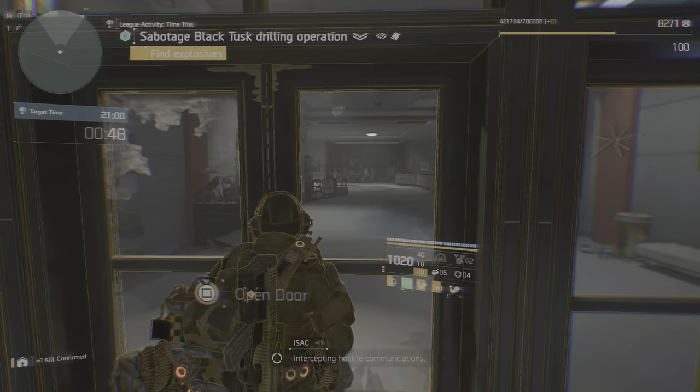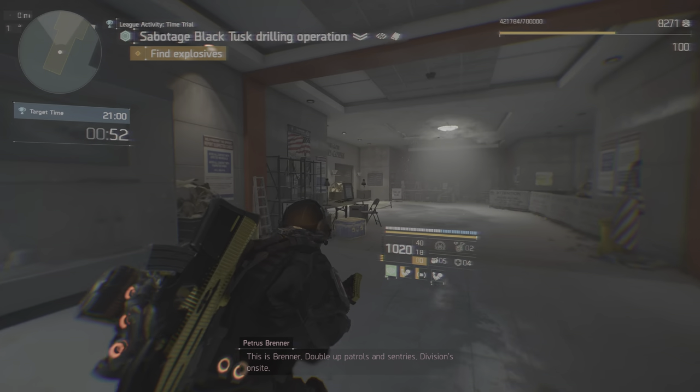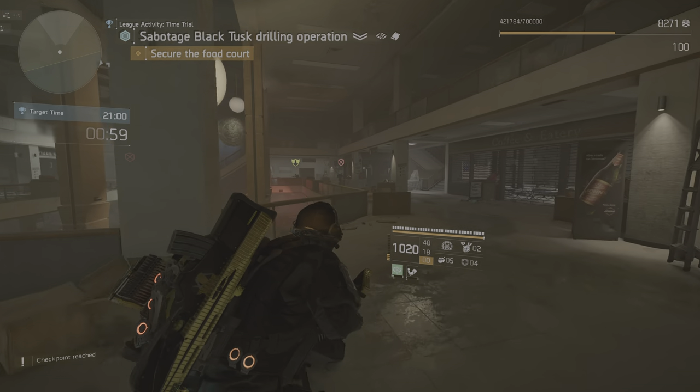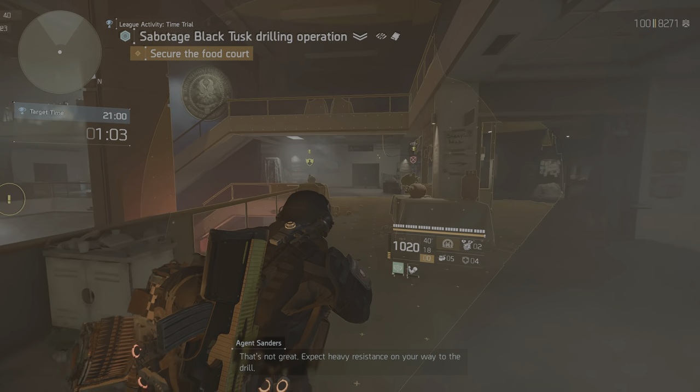Intercepting hostile communications. This is Brenner — double up patrols and sentries. The division's on site. Not sure we can afford to — we're already behind schedule. Just get it done. That's not great. Expect heavy resistance on your way to the drill.